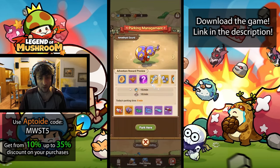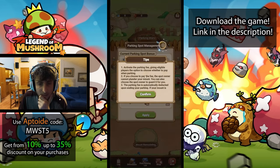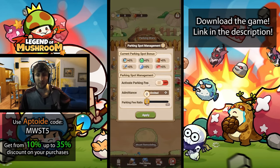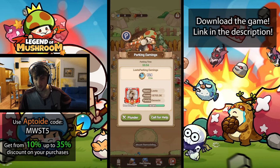You can set a parking fee. Activating the parking fee gives eligible players the option to choose whether to pay when parking. If you pay the fee, the spot owner cannot plunder your mount, and you can also choose the spot owner to guard it for you. The parking fee is automatically deducted upon entering the parking. I can set it for friends and family at a different ratio.